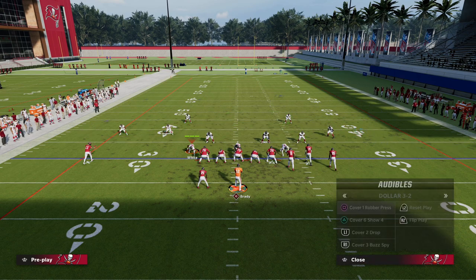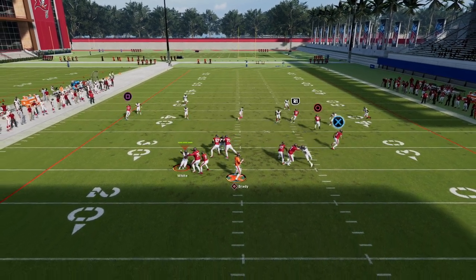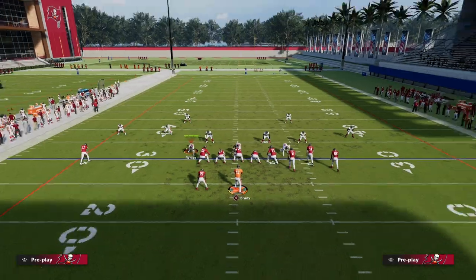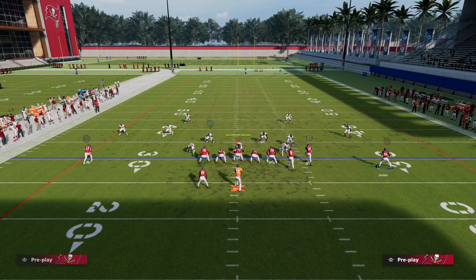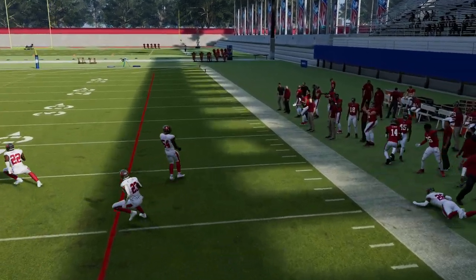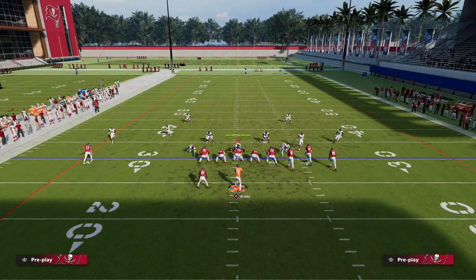Now let's cover match coverage, which is really good this year. If we just run the play as is, match coverage is going to defend the corner route. But if we motion the receiver outside, the post and scissors action makes it more difficult for match coverage to properly defend. The corner route should still get there okay, and you also have the backside in route — so this is basically breaking down literally every coverage in the game.